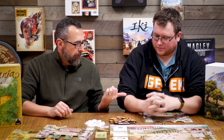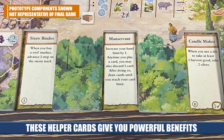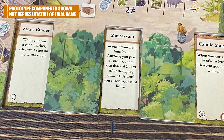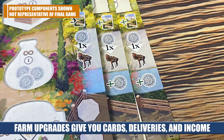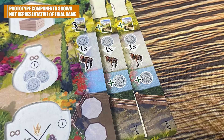Across the top are market boroughs — personal contracts you can fulfill with the goods you're creating. On the bottom, think helpers and workers, like in Agricola or Caverna — variable player powers. On the left are your fields for things like olives, grapes, and wheat. On the right, these modify and upgrade your farm so you're making more income and have flexibility to make more deliveries. And that's just the multi-use card aspect — it's just one part of this game.